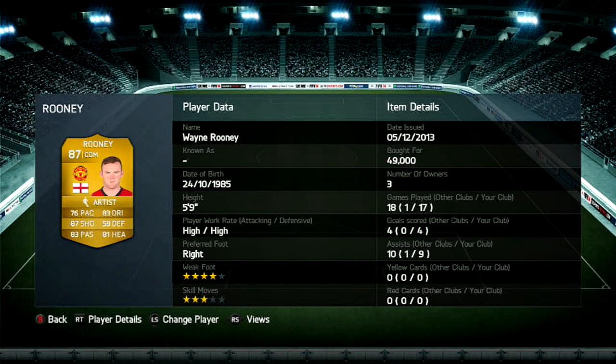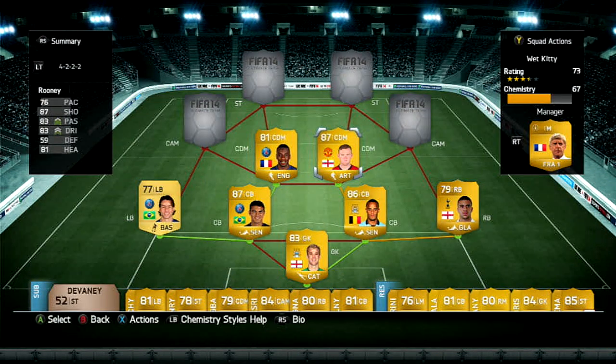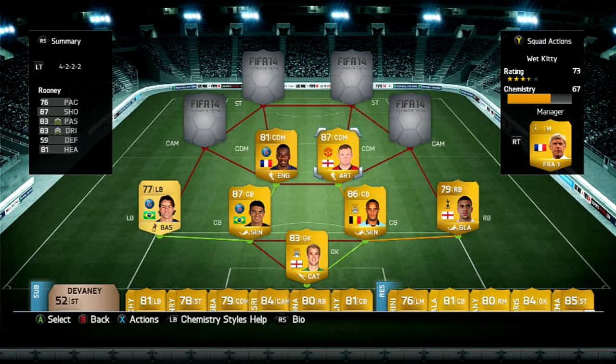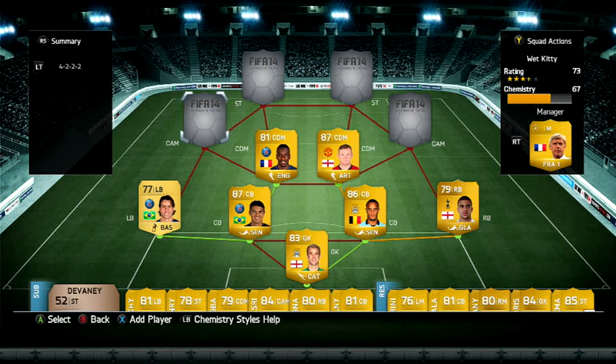Rooney on the other hand — 50,000 for a CDM. I originally put Yaya Touré as my CDM and Rooney as center attacking mid, but I realized in this formation your CDMs need to know how to shoot. Yaya Touré was getting on top of the box and couldn't finish, so I put Rooney in that position. He'll give my striker really good chemistry, and he has four weak foot — 76 pace, 83 dribbling, 87 shooting, 83 passing, 81 heading. In 17 games he has 4 goals and 9 assists at CDM — that's not bad at all.